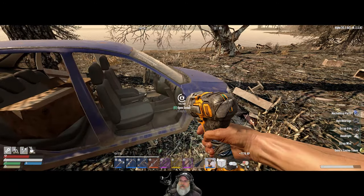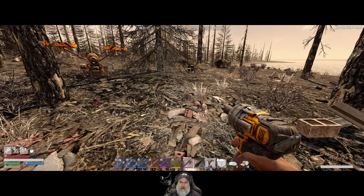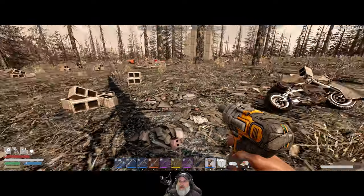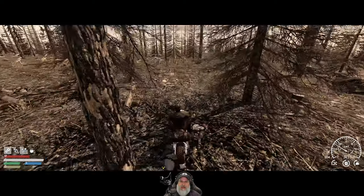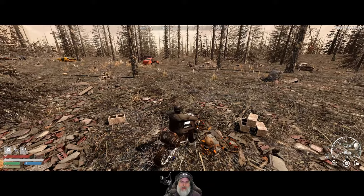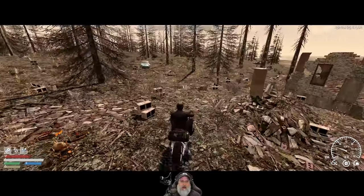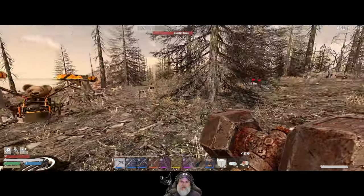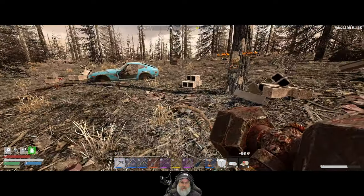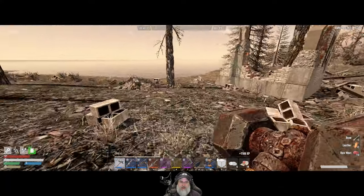One of you said that the concrete barrier I made has a shape menu like everything else, and I might be able to change the shape so it has a gap — appreciate that comment. Also, someone pointed out that when I did the research, it did consume the parts — they were just taken from the pulled inventory rather than my own inventory, which makes perfect sense. So yeah, those were the other two things I wanted to address. Thanks guys, really appreciate those comments.